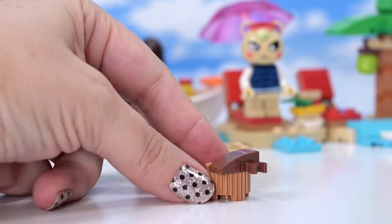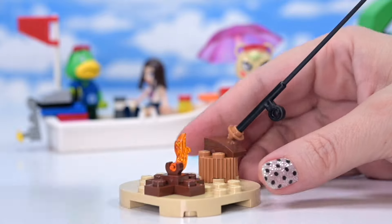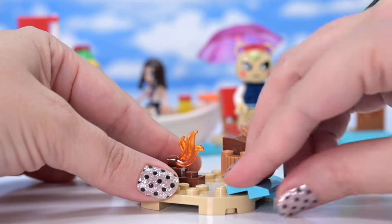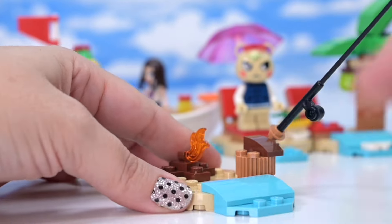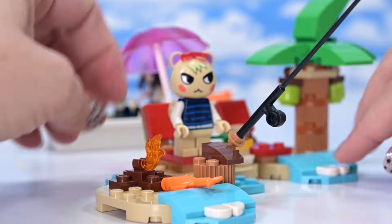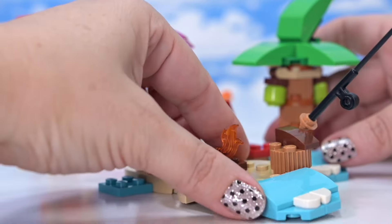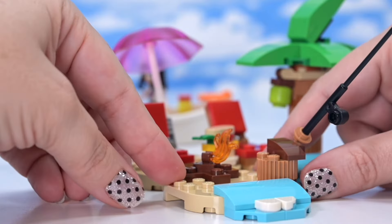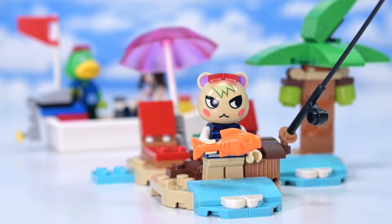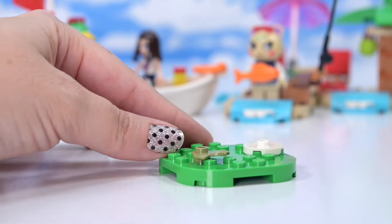Marshall's just going to stand on the chairs - terribly poor etiquette, but he can't sit down. Weird choice not giving Marshall bendy legs. We've got a fire next to the beach, a fishing rod so we can catch some fish, and a little bit of water right up next to the sand. I like the little white bits of frothy foam to give the impression of surf. We've got an orange fish - Marshall can show it off. He's caught the famous rare orange fish - at least it wasn't a sea bass.